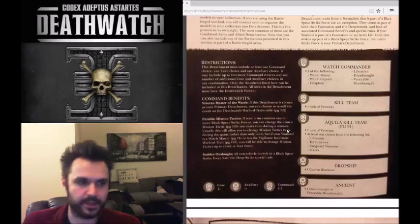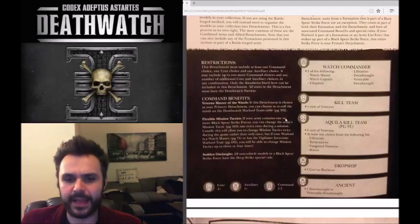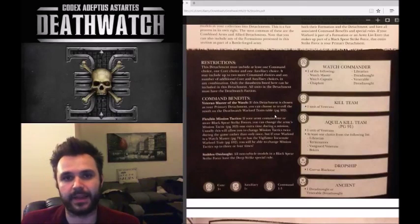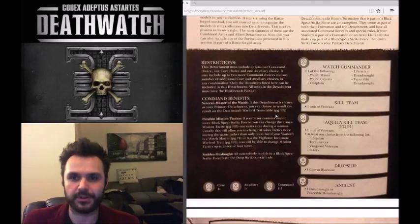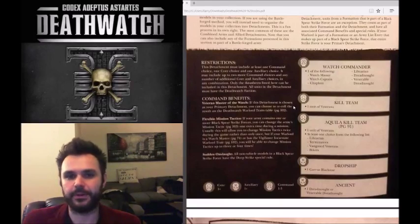Most importantly, the Black Spear Strike Force gives all non-vehicle models deep strike. Kill teams can deep strike without needing a drop pod, adding a lot of flexibility - conferring deep strike to things like bikes and librarians in power armor that wouldn't normally have it. However, if you have an expensive kill team with many composite units, bringing them in from reserves may not be ideal.